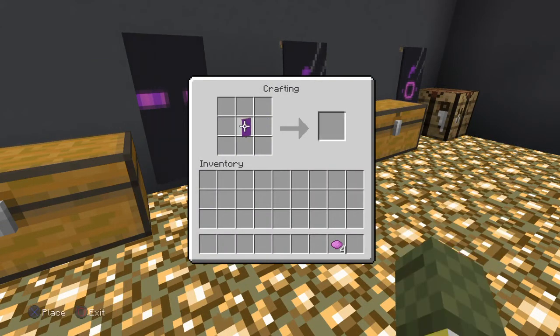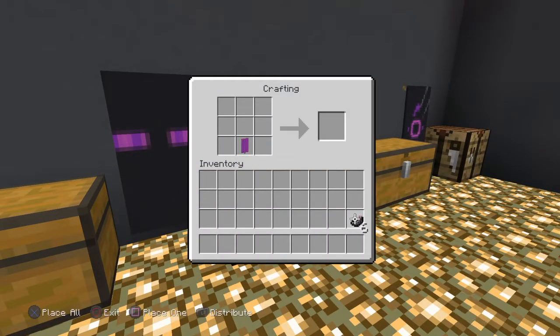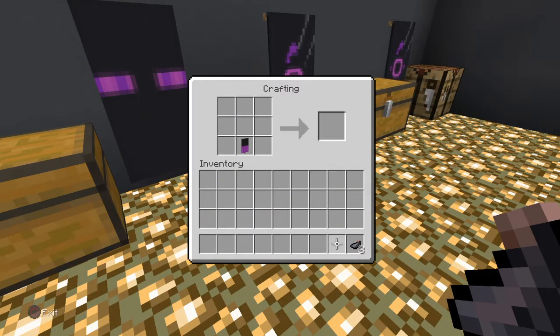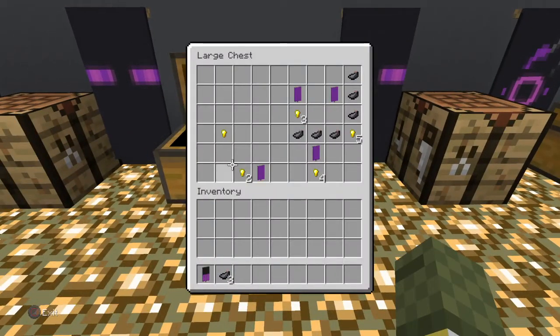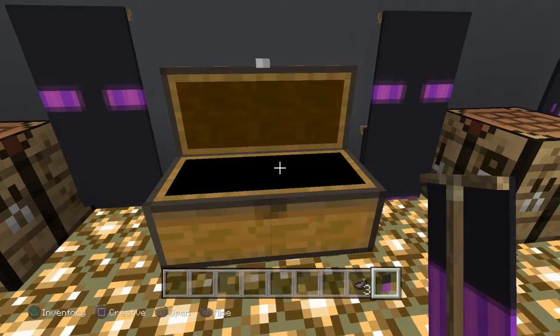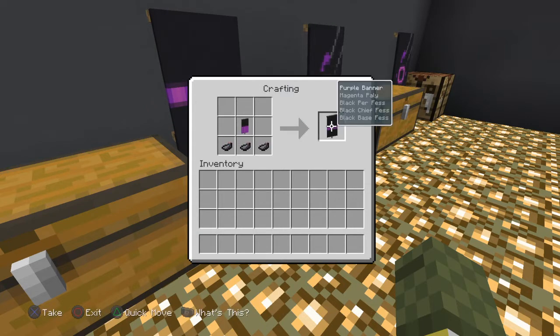Put the banner at the bottom, grab two of the dye and it goes like that. Put it back in inventory. Step two: 16 sets. Put the banner at the bottom after you're done dyeing. This one goes like this — got it right! Step four is a bit different on this one. Oh yeah, it goes at the bottom — didn't mess up. Like that.